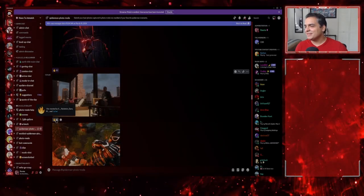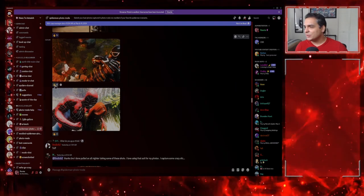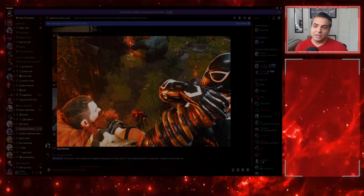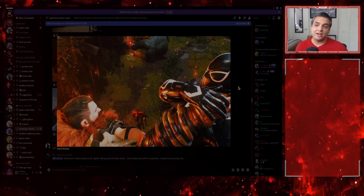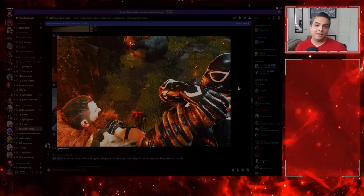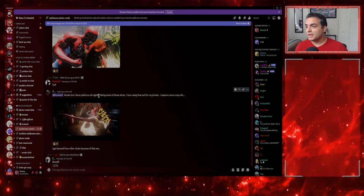This is a fire one — it's of Kraven fighting Agent Venom, which is actually Harry Osborn with his own makeshift Spider-Man costume with symbiote abilities. Really cool shot, love that one.